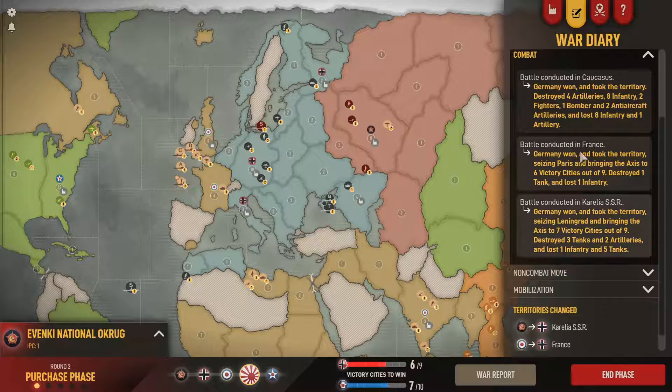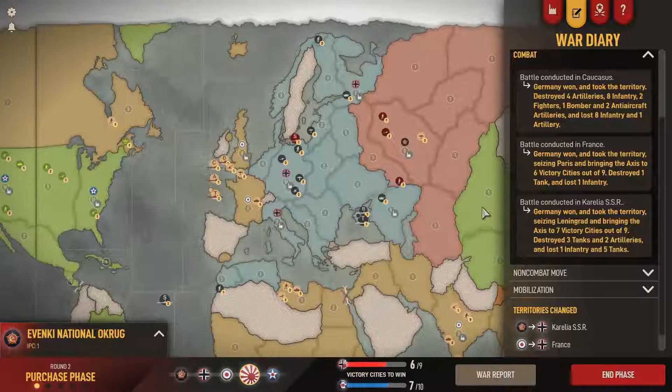Looking at the Caucasus combat: Germany won, destroying four artillery, eight infantry, two fighters, and a bomber. That's a great trade for Germany - I'm sure he'll be happy with that. Karelia: Germany won, destroying three tanks and two artillery - a fairly even trade there.